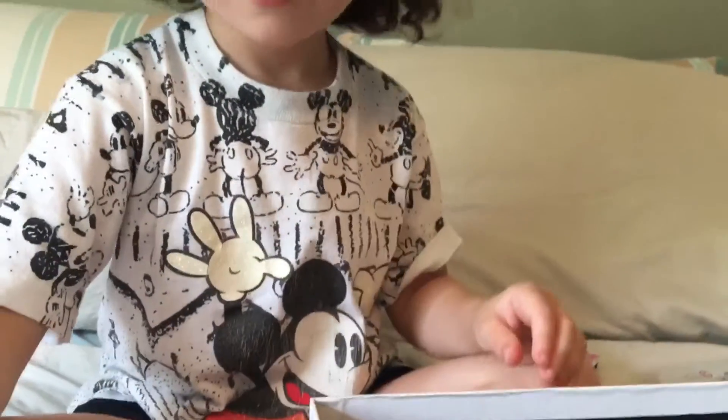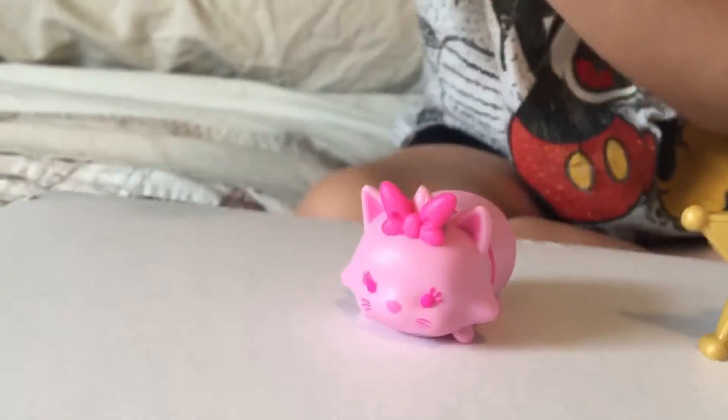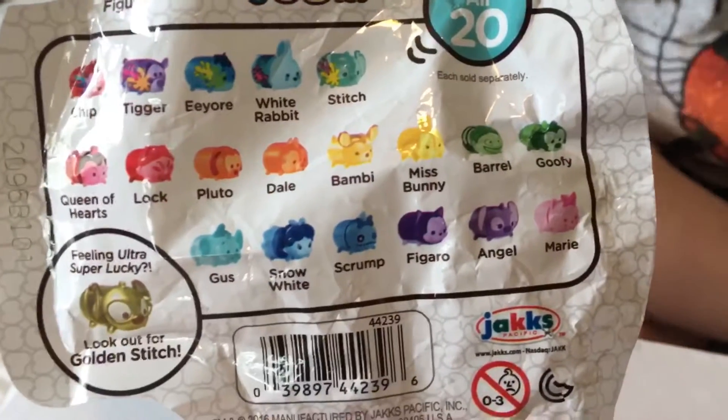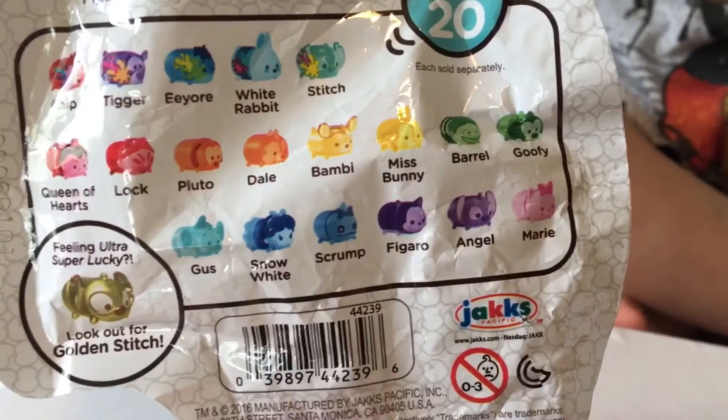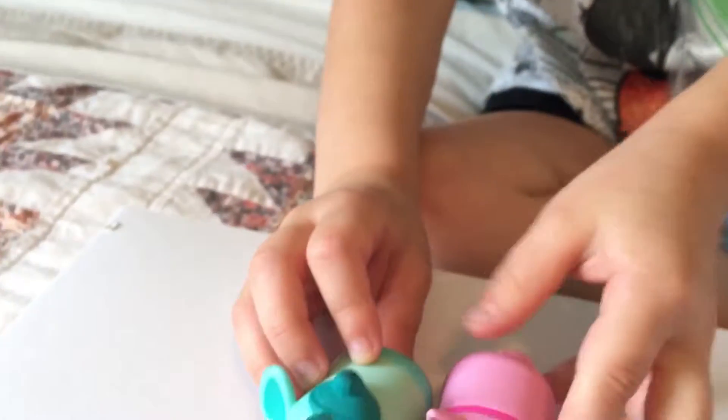Who do you think that is? Let's look at the back, because this guy is easy to tell — he's Woody — but I'm not quite sure who this little girl is. Her name is Marie! Now we have two: we got Gus the other day and now we've got Marie.